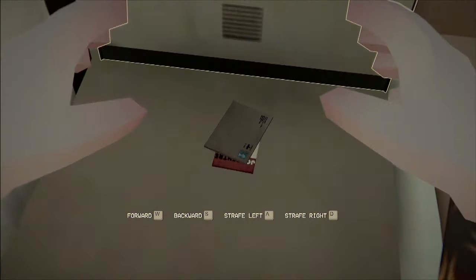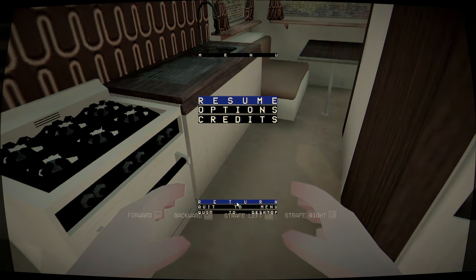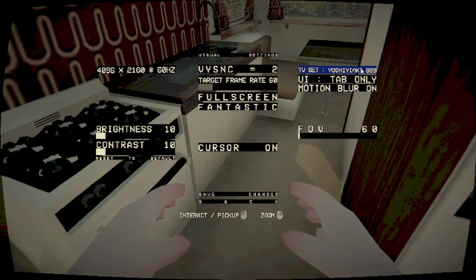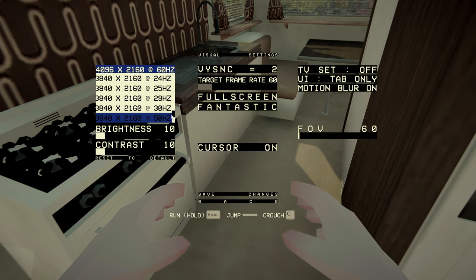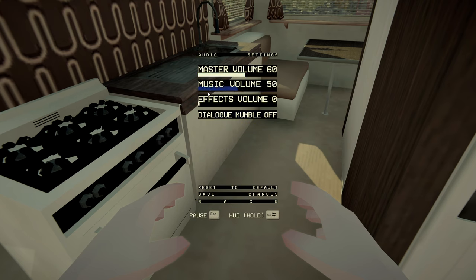We walk to the door — there we go, daily post. Wonderful. There seems to be some sort of bug with this version regarding video options, but that's all set. The audio music is off because we don't want copyright strikes. Making sure effects are on and dialogue mumble is on.